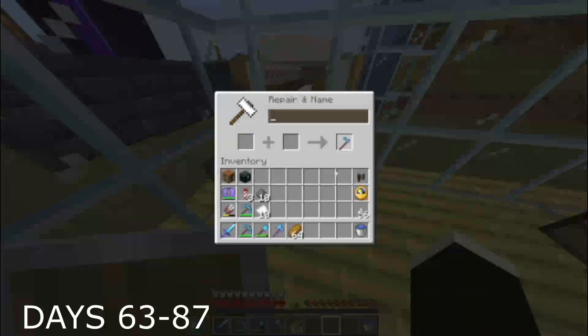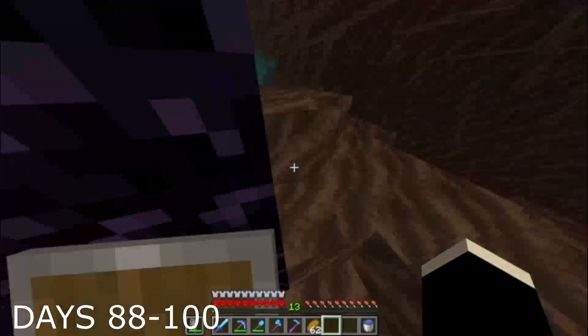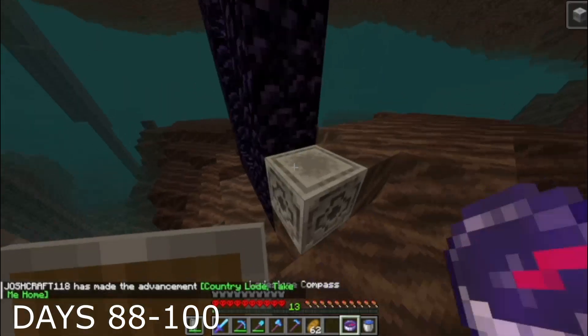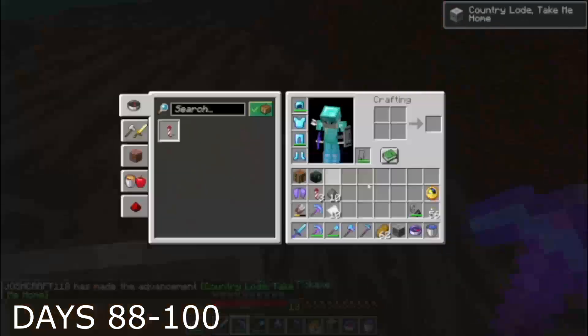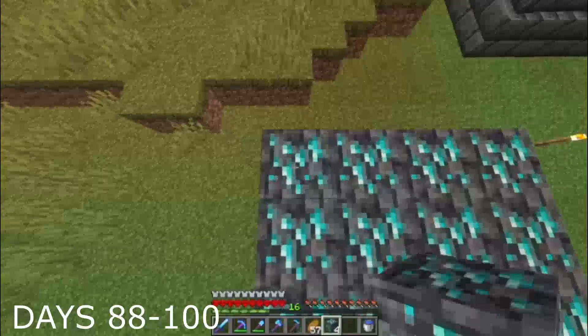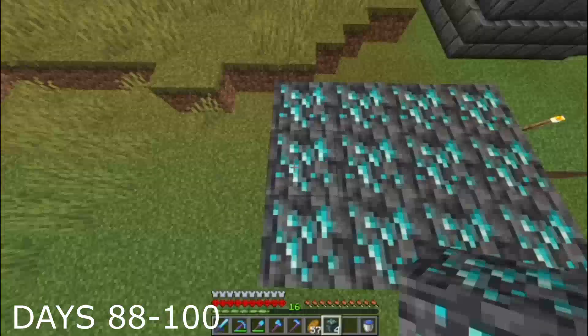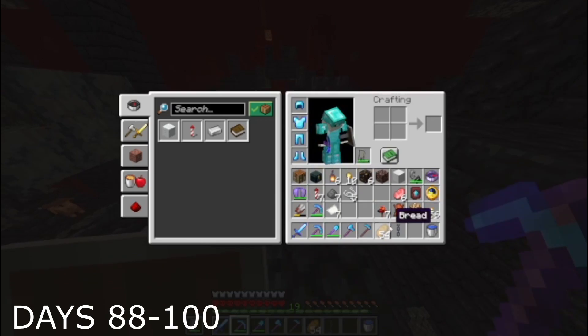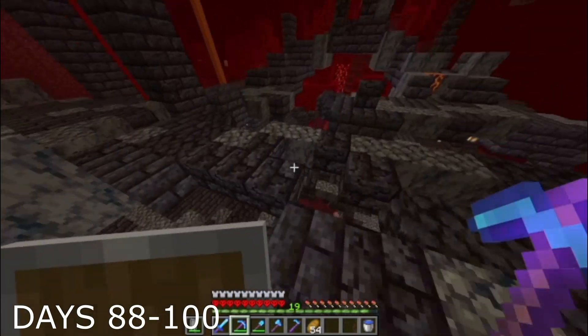Oh yeah — an enchanted hoe, by the way. Since 1.16 they've actually had a use outside of just farming. Days 88 to 100, new recording session, which started in the nether. I got a lodestone from a piglin bastion which I actually used, but then it broke for some reason. After a mining session back in the overworld I managed to mine up a lot of diamonds. I got the netherite upgrade smithing template, which is nice, and this is why I needed the diamonds — to duplicate it.